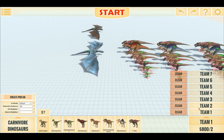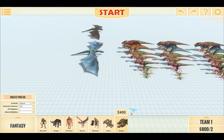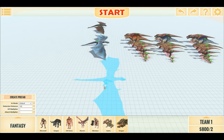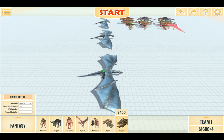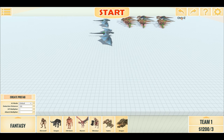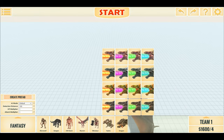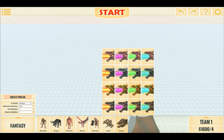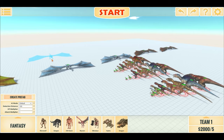Let's scale up the dragons as well. The Dinos cost $1,900, so let's find and place some more dragons. That's $1,200 for a few. Let's place one more dragon to make a total of five dragons versus all the Carnivore Dinos.